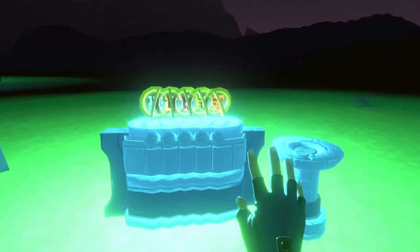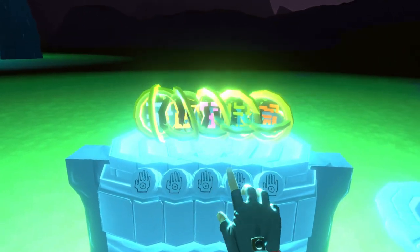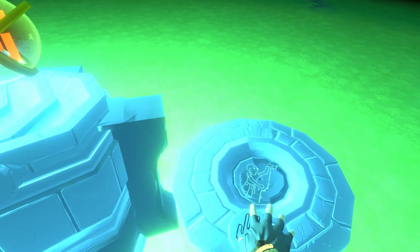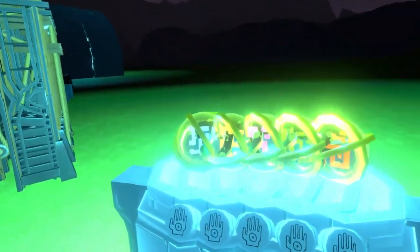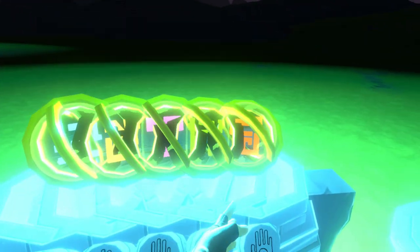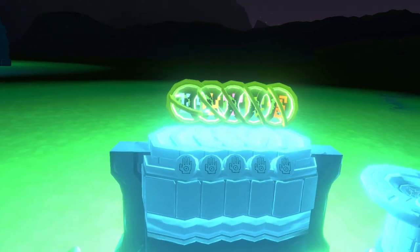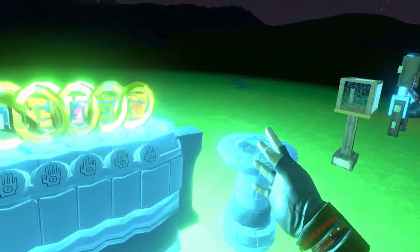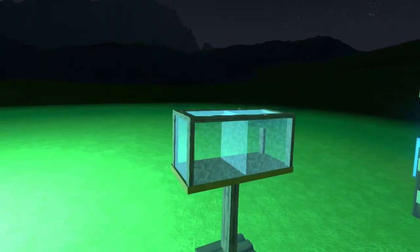Next up we have all of the climbing trial orbs. You just start from the left, grab each one, and once you get to the last one it'll actually teleport you to the tower — when you finish the tower it teleports you down. For people that don't want to do the tower, you can take this, throw it in your world, do the orbs, and it'll teleport you to the tower. Then if you have a TP potion, you just teleport back to spawn.